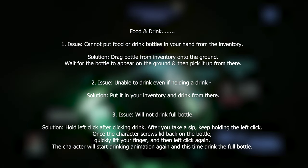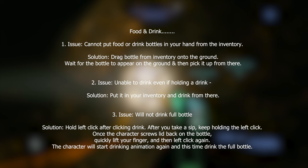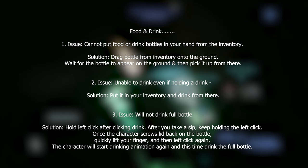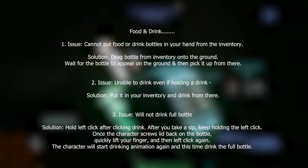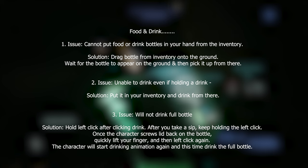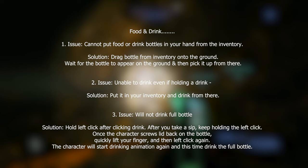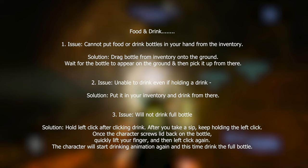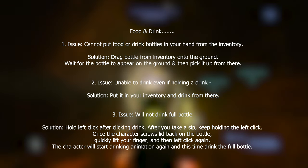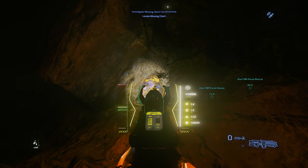Issue two: unable to drink even if you're holding the drink. The solution is to put the bottle back into your inventory and drink it from there — right-click the bottle and choose drink from the menu. Issue three: will not drink a full bottle. Hold left-click after taking a sip; once the character screws the lid back on, quickly release and click again — the character will start the drinking animation and this time drink the full bottle.